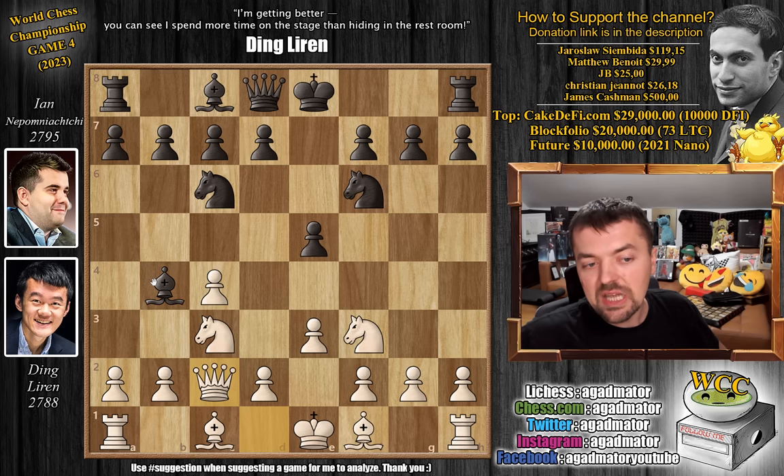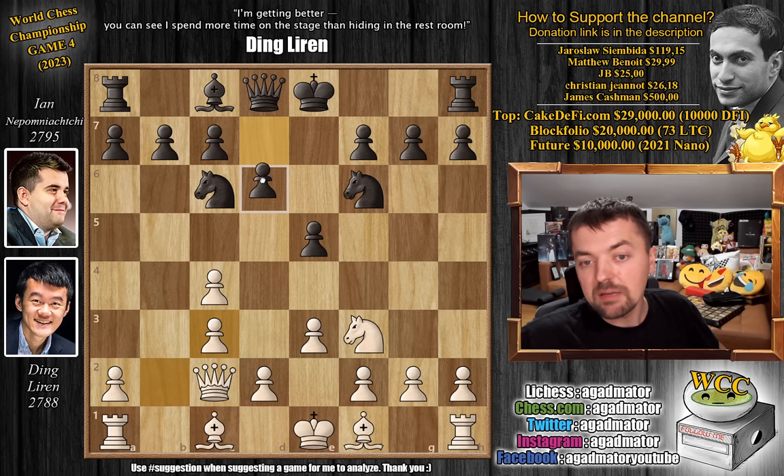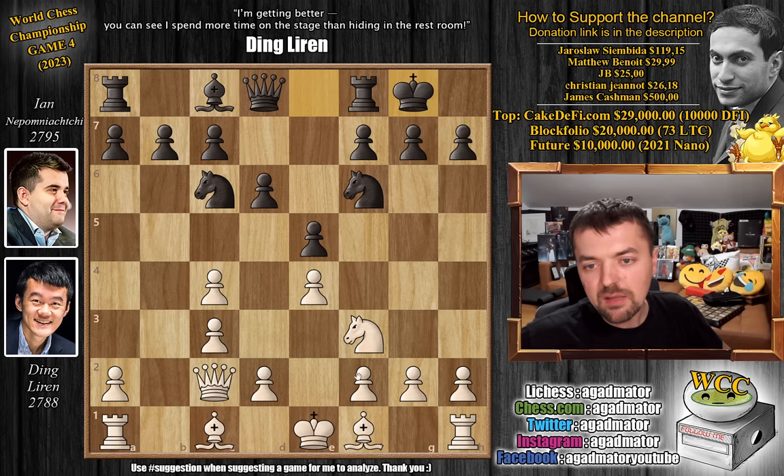Queen to C2 and now bishop captures on C3. The standard way of replying is queen captures on C3 in order not to mess up your pawn structure. But here we have B captures on C3, pawn to D6, and now pawn to E4, preparing to grab the full center with pawn to D4. The queen from C2 nicely guarding that E4 pawn. We have castles by Nepo, bishop to E2, and now knight to H5, preparing to put the knight on F4.